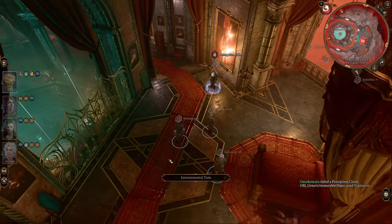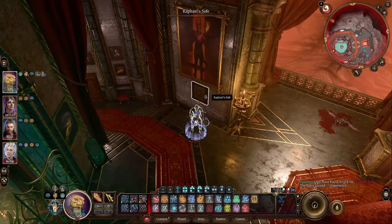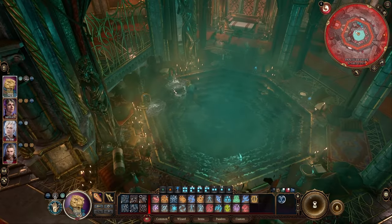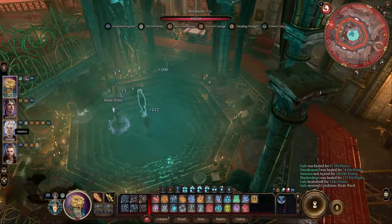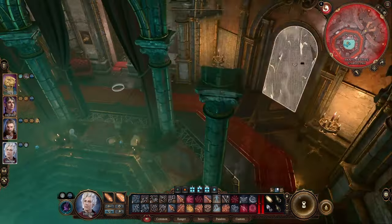After killing the demon, head to the closest wall painting to the west of the bed and reveal the hidden safe. Open it with the key from Harlem's body or pick-lock it. Lastly, loot the entire room and use the water taps in the bathing area to regenerate your party. That counts as a long rest and you can use it as many times as you wish.